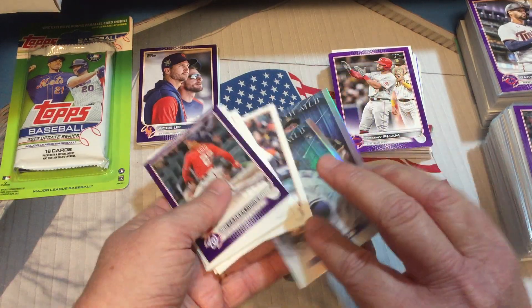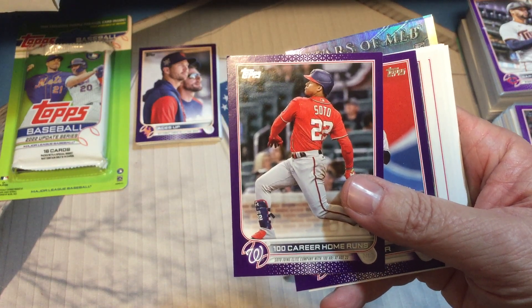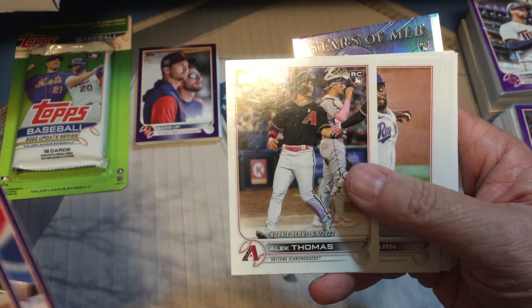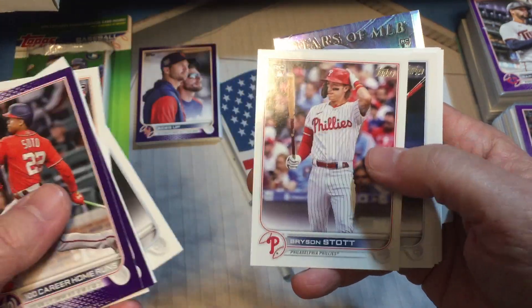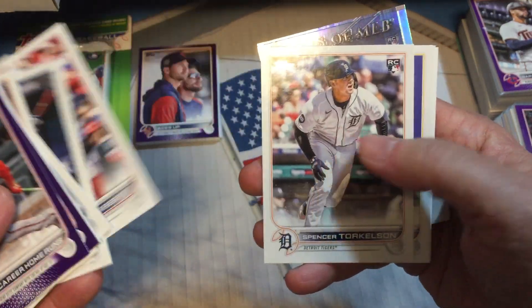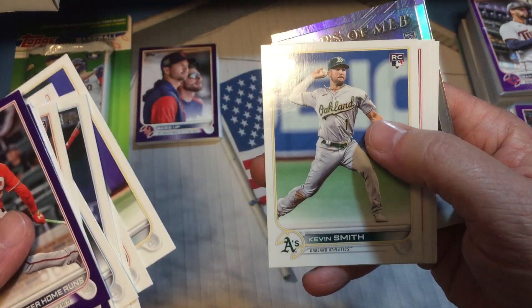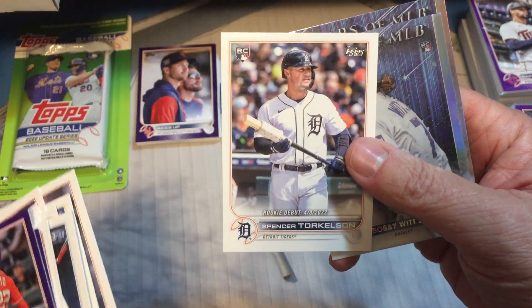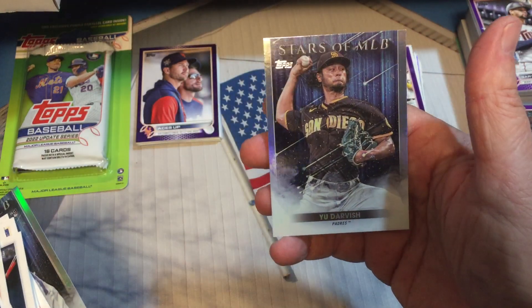We did get a chrome in our next group — 100 career homers for Soto. Owen Miller were our purple cards. Alec Thomas rookie debut, Perez rookie, Stott rookie, Pinto rookie, Spencer rookie — and I think we got a debut in the same pack. Yes we did. We got a debut, we got a Witt chrome which was a nice card, and Yu Darvish. So that was a pretty decent pack right there.